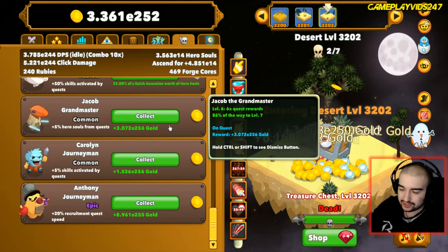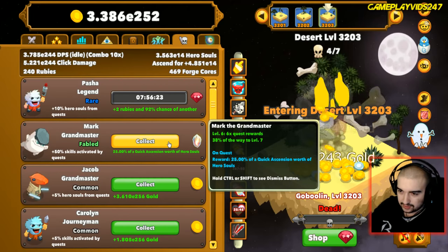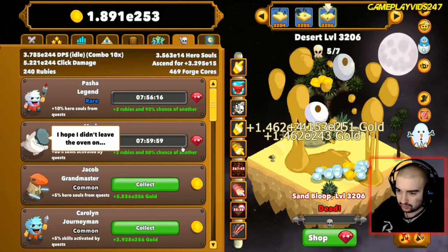We have the gold quest to collect with the mercenaries, and Mark to collect as well - 25 percent worth of hero souls. I'll collect them straight away. Let's go for the rubies as well.